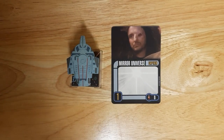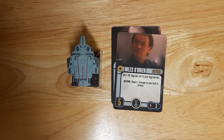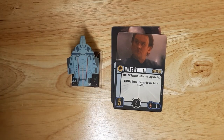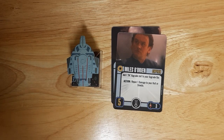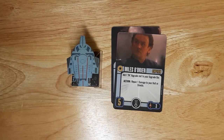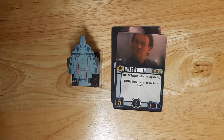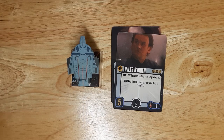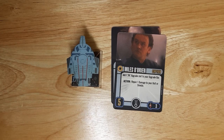We have a generic captain and then Smiley Miles O'Brien — a card I really like. Five skill, three points, with an elite talent slot, which not all five-skill captains have. He also grants a tech slot, which is exactly what the Defiant needs. His action lets you repair damage to hull or shields without any conditional discard or disable requirement — you just repair damage. As a mirror captain he's pretty solid and a great fit for the ISS Defiant.